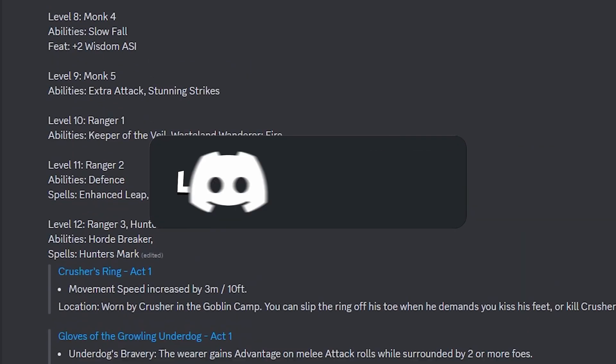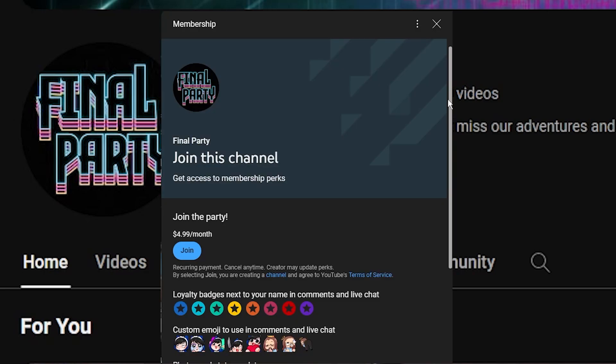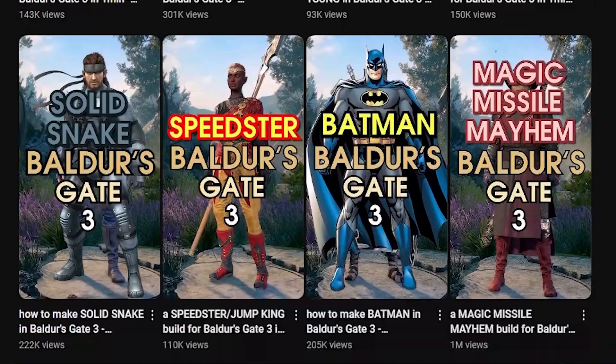If you're interested in a written breakdown, join our free Discord for more information on this build, and consider becoming a member on YouTube for $5. This gives you the ability to vote on our exclusive member-only polls and early access to our videos every week.